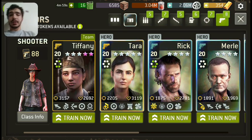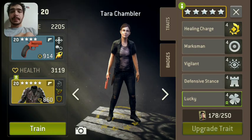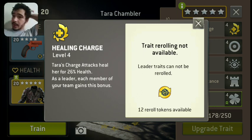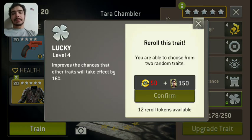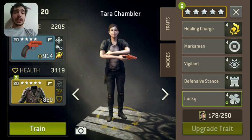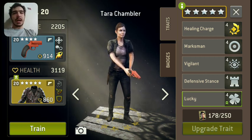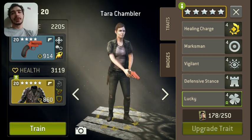When you compare her traits to, say, Tara's — Tara's got Marksman and Lucky. She's also got her healing skill. Her leader skill allows your members to heal with charge attacks. But her Lucky doesn't really do anything for her because her other traits aren't based on chance. She's got Defensive Stance, Vigilant, and Marksman. So she's good for overwatching with. But her Marksman and Lucky aren't doing that much for her. So for Tara to be useful, you're going to have to eventually re-roll two of her traits.